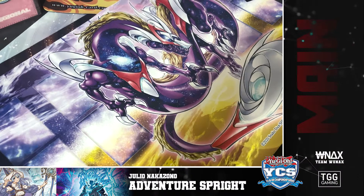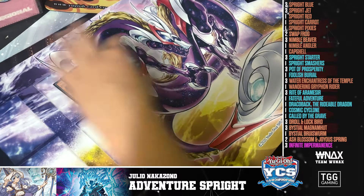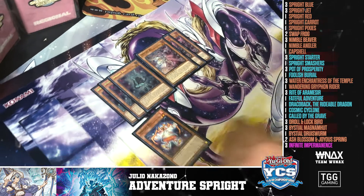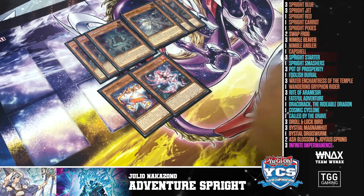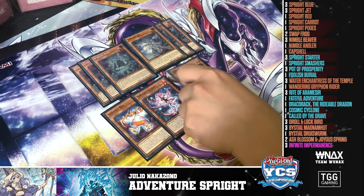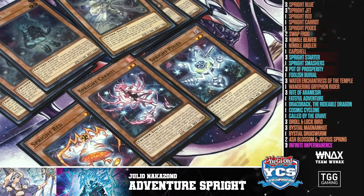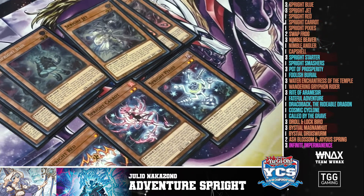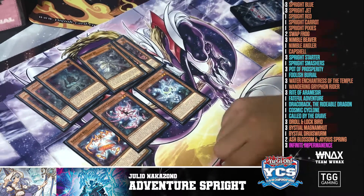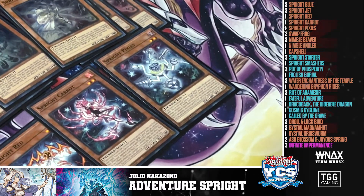So I played Adventure Sprite. I played three Blue, three Jet, one Red, one Carrot, and one Pixies. Pixies is really good, especially in this format with Fenrirs. It happened to me against like three different Sprite players — they summon Fenrir, go to battle, I had to target Blue to search, and then I still had Toad and Griffon. So if they try to activate the vanish effect, you can activate Pixies from hand as well.